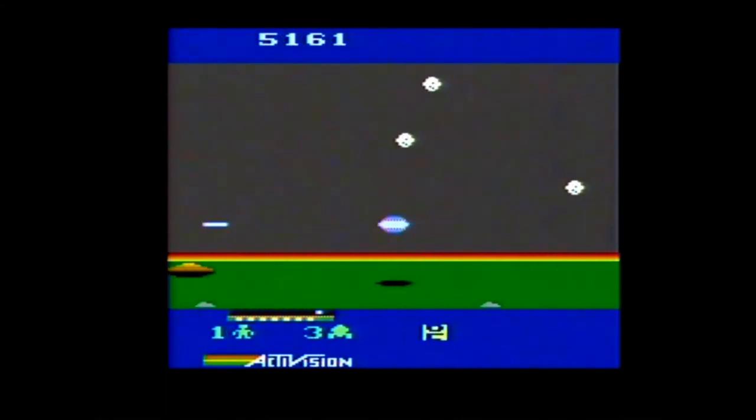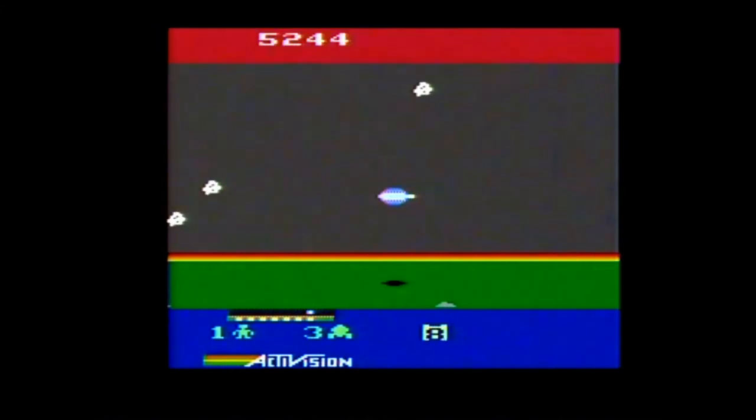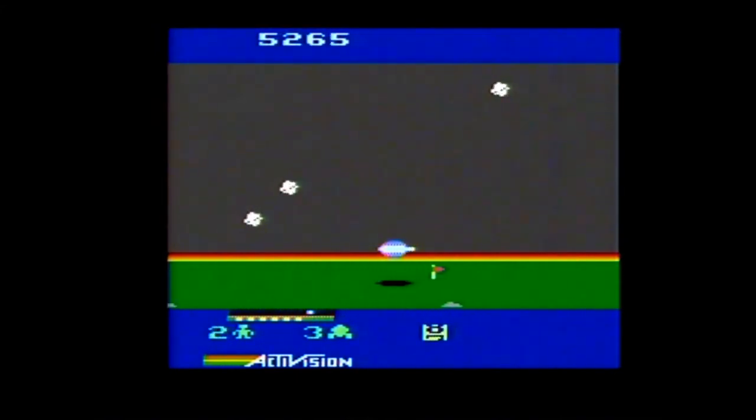You can fly with the joystick and use the button to fire your blasters. There is a radar screen on the bottom that shows your eight commuters to pick up. When you see one on screen, you can pick them up by flying right overhead and pressing down.